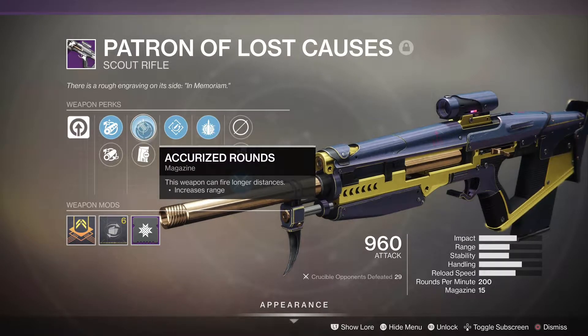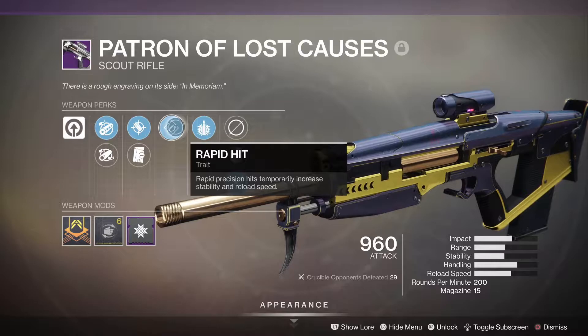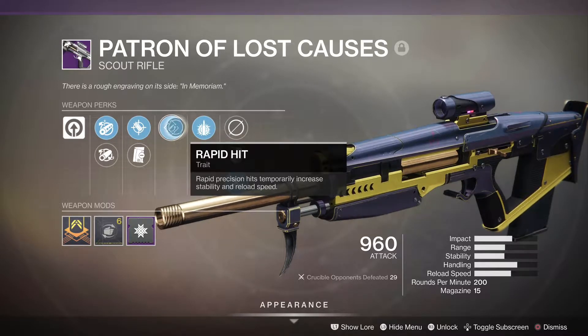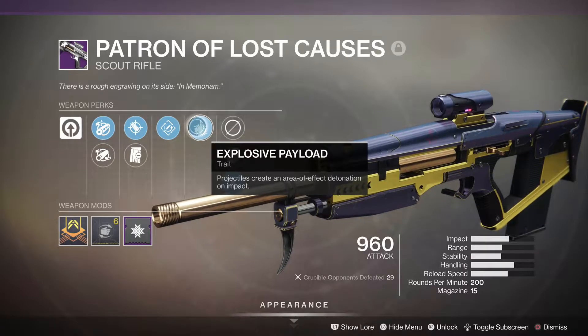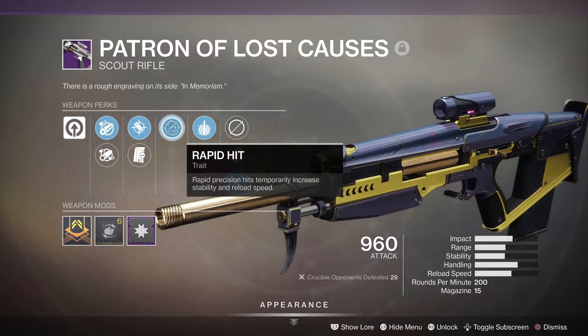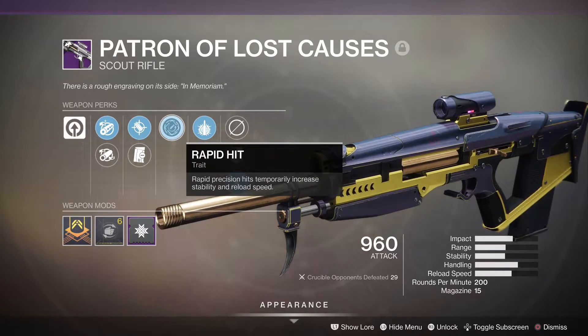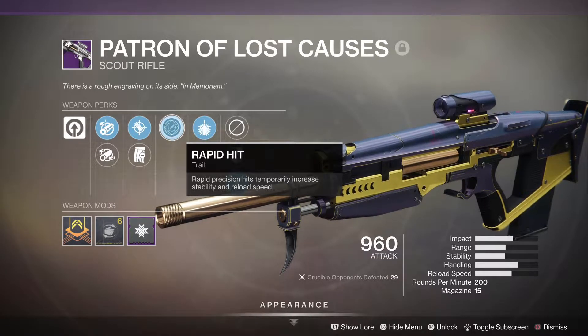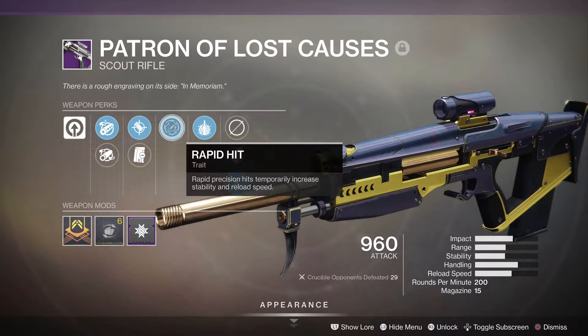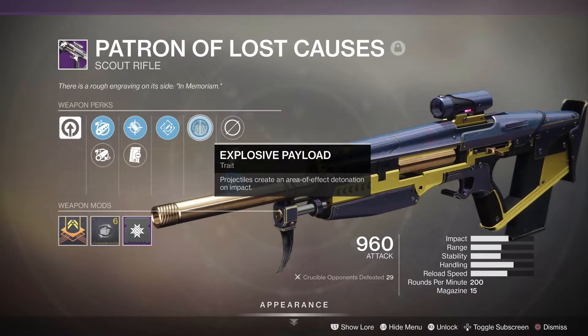Accurize rounds is always really good to go to, handling masterwork is nice. But I think really all you want — from what I understand at least on this gun — is Rapid Hit and Explosive Payload. If you get these two perks on this gun, this is what makes it special. Rapid Hit to me is like one of the best perks in the entire game. It gives a bonus to stability and faster reload speed, and it stacks after every headshot — not a headshot kill, just a headshot. I just love this perk.